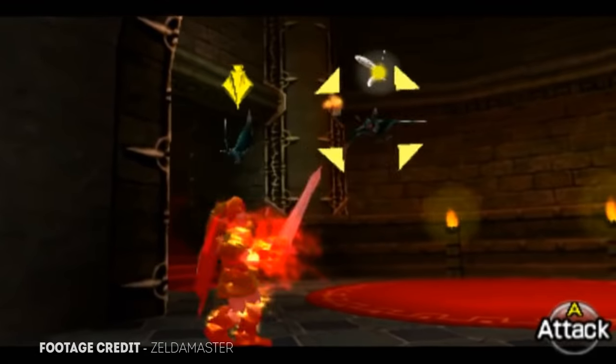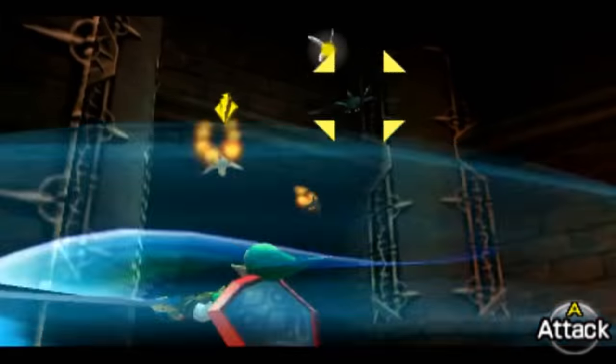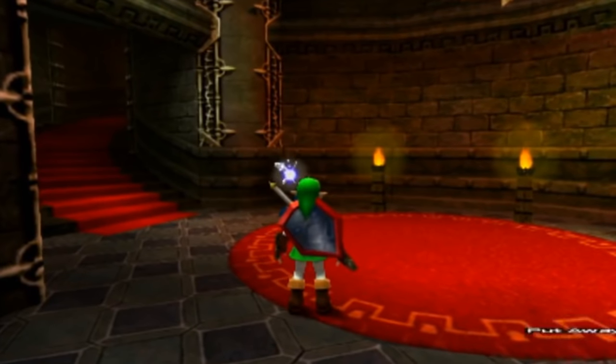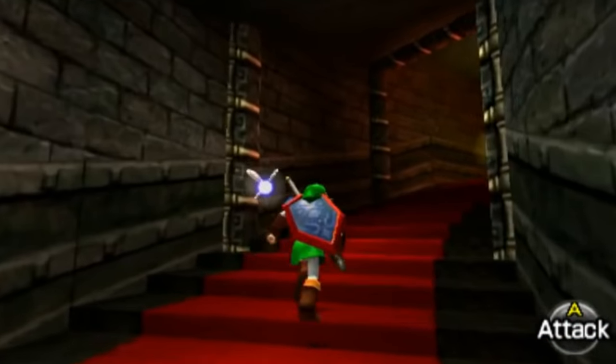This dark track is famous for creating the evil atmosphere in Ganon's tower, getting louder and louder as Link ascends the tower, closer to his final battle with the king of evil. The low notes slowly building up to something reflect Ganon's desires, always building up to something greater and darker.